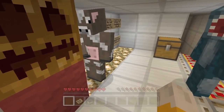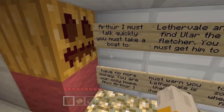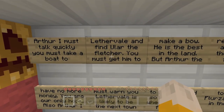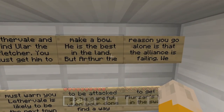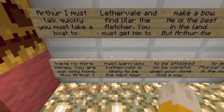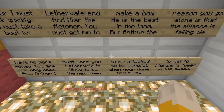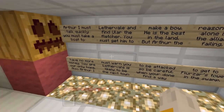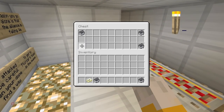What did this guy sound like? Was he the old guy? No! Stop it, Daisy. Put his head back. Put it on the wrong way but that will do. Arthur, I must talk quickly. You must take a boat to Leatherville and find Oola the Fletcher - you must get him to make a bow. He is the best in the land. But the reason you go alone is that the alliance is failing. You are our only hope. Also, Leatherville is likely to be the next town to be attacked, so be careful. When you're done, find a way to get to Flozar's Tower in the swamp. Okay, Daisy, you can take his head back. He's finished talking.